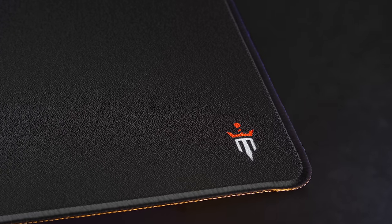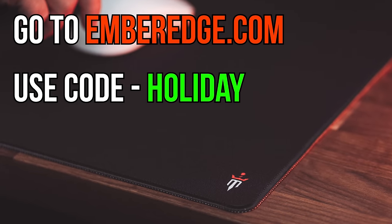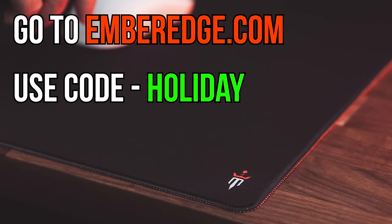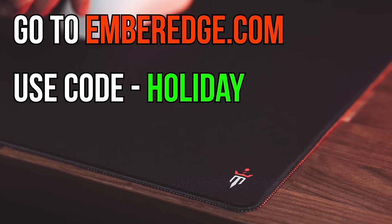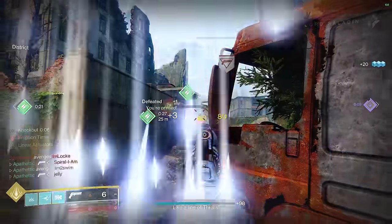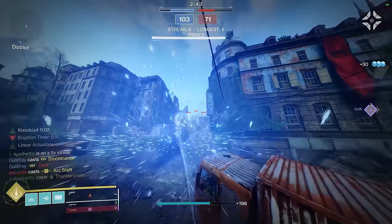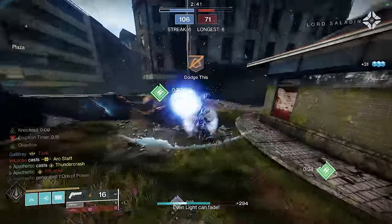If you want to try one out for yourself, we're doing a special promotion for the holidays where you can save $5 — just go to EmberEdge.com and use code HOLIDAY. Up next, check out a video I made with my friend Apathetic, who's one of the best PvP players I know. He gave a ton of great tips about how his brain works when he's playing PvP and it's full of gold nuggets of wisdom — it's linked on screen and in the description.